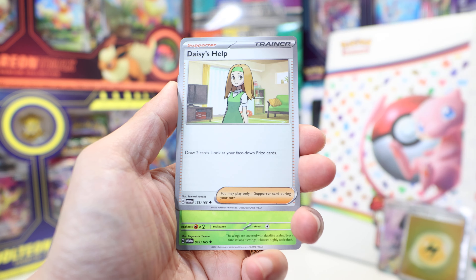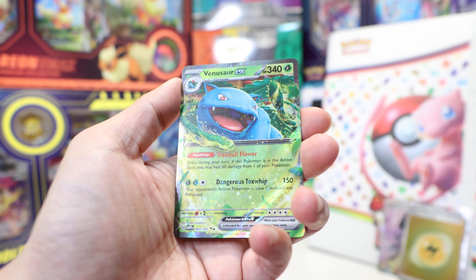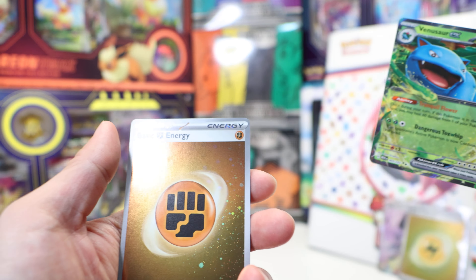Shellder, Daisy's Help, Venomoth, Rapidash, Reverse Snorlax, excellent, Reverse Dragonair. And we got a Venusaur EX and another Holo Energy.